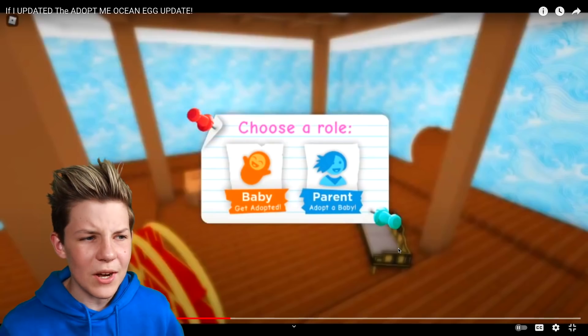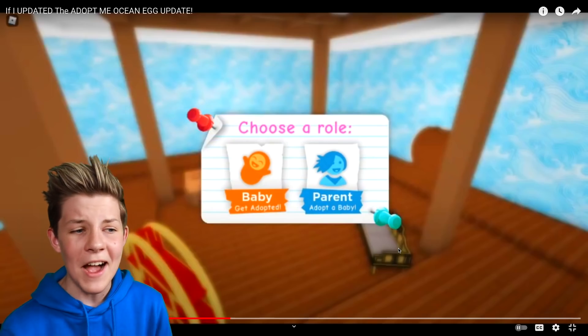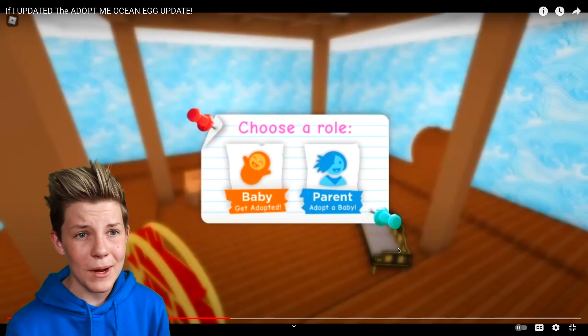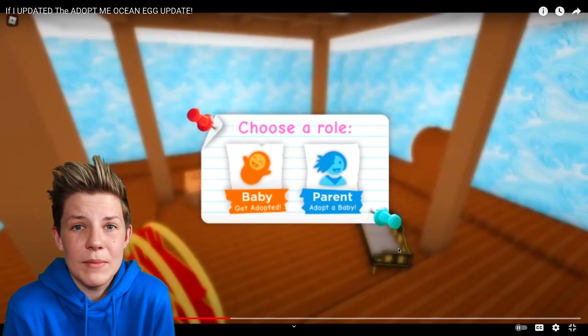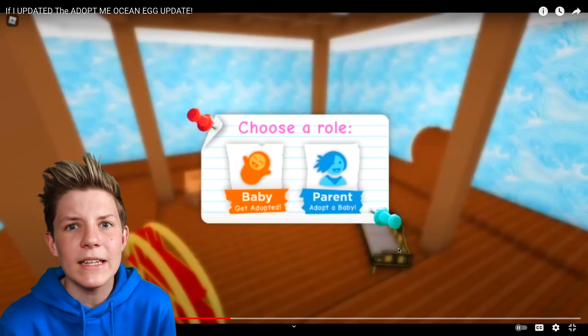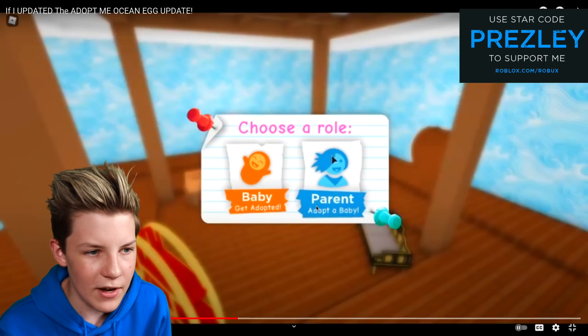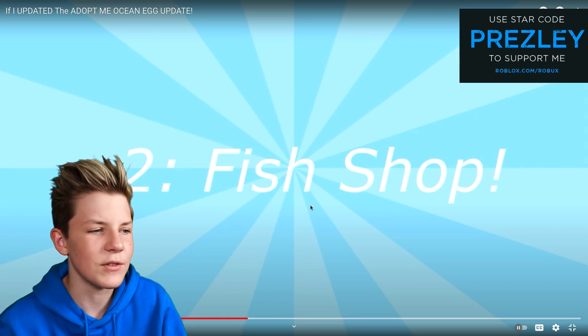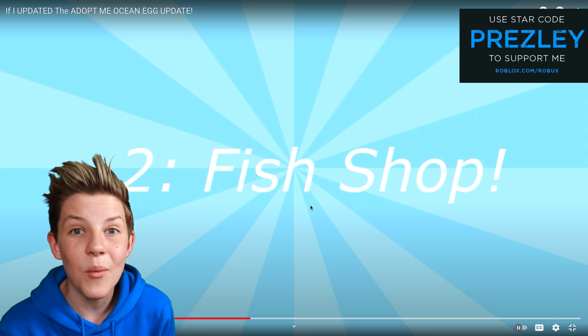You can unlock the fish shop on the side, and there's a cute little shrimp pet — so cute! It says 'ocean egg update.' This actually looks like the real Adopt Me. A quick tip: when logging in, if you go as a baby you make roughly double the money compared to going as a parent.